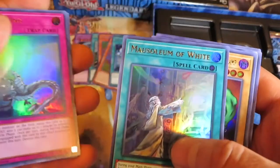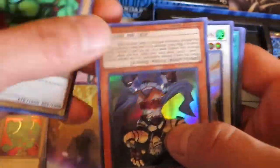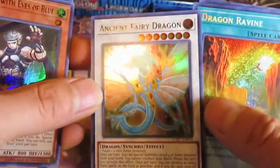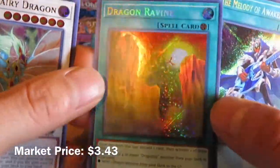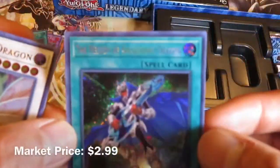Tyrant Ring, and Musim of White. Another Genie of the Lamp. Here we have Protector with Eyes of Blue, and Ancient Fairy Dragon — awesome. Dragon Ravine, and the Melody of Awakening Dragon as well.